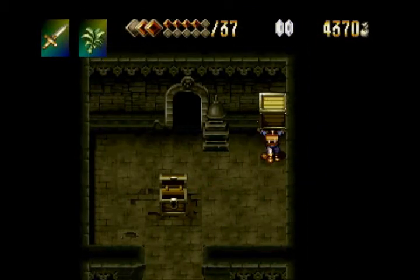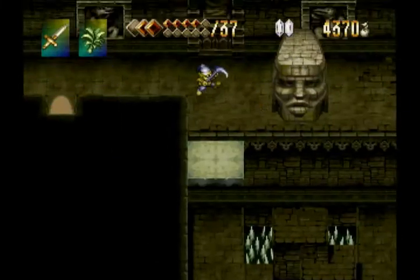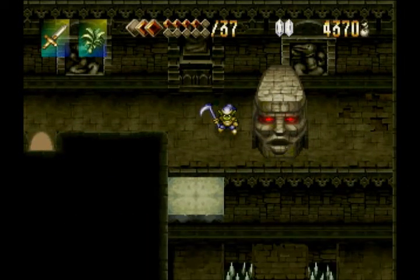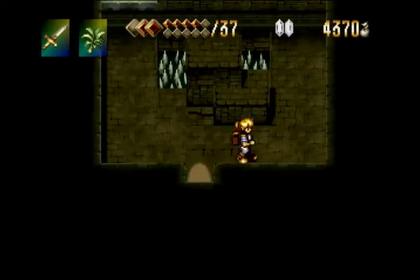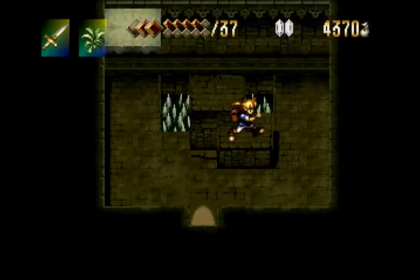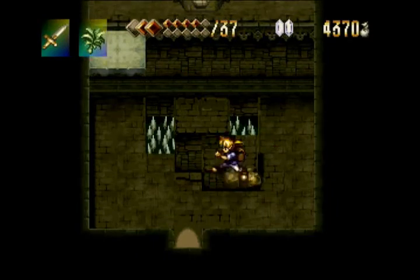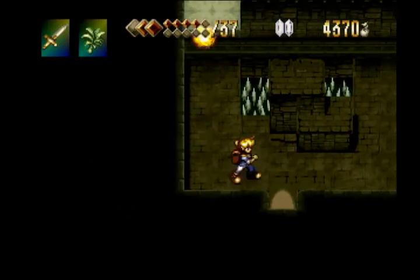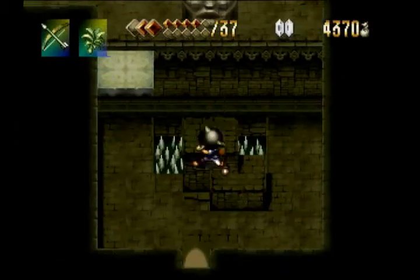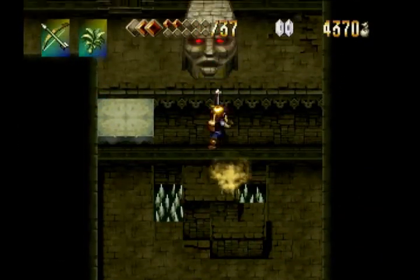Killing those guys picks up the key, and it shouldn't be too difficult to figure out where we're supposed to use this. But of course, now we have to make our way all the way back to the other side of this lair. An imp activates this statue, and now we have to figure out how to blow it up. We can't get to that floating platform yet, which is another clue that there was something else we would have to do coming back this way.